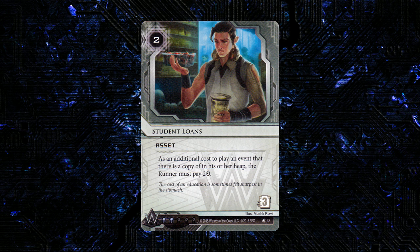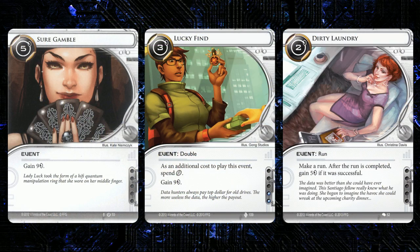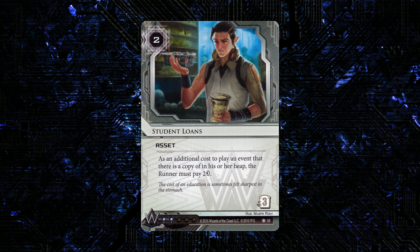The big thing I'm seeing is that it hits two really popular decks really hard. The first one is Prepaid Kate, because she's looking to make most of her money from events — those events are way less powerful when you're spending additional credits. Also, this is just amazing against MaxX, since most of the time you're milling two cards every turn, so there's going to be a bunch of events hitting the heap that you haven't even played yet — potentially making the first time you play the event cost two more. This seems like a great taxing effect and a great defensive asset — this is the type of thing I'd like to see more of in the game.